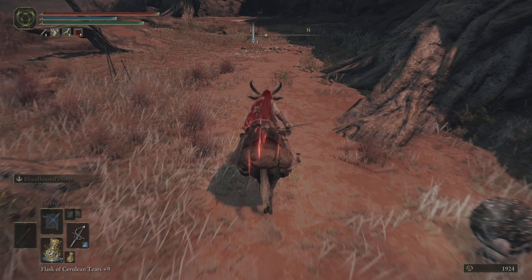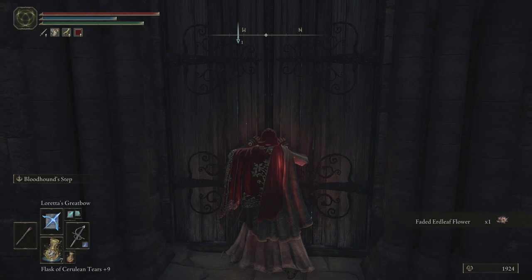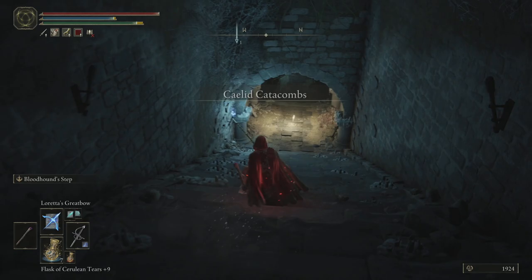This is just going to drop a Somber Stone, and I just don't want to deal with the bird, so I'm going to run straight past it. It's probably not going to be the best idea — with all this damage output, we probably should invest more in staying alive.